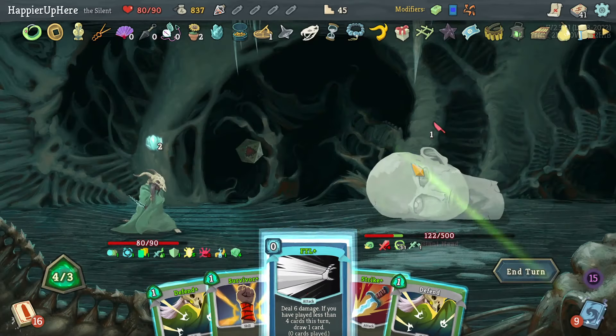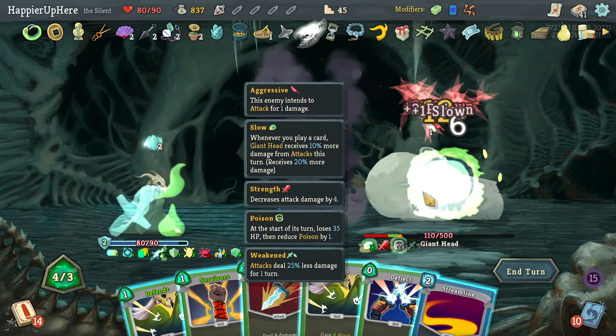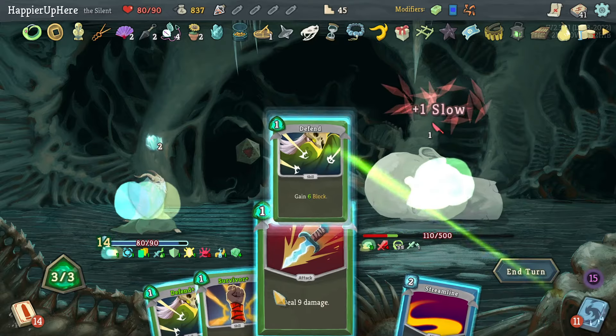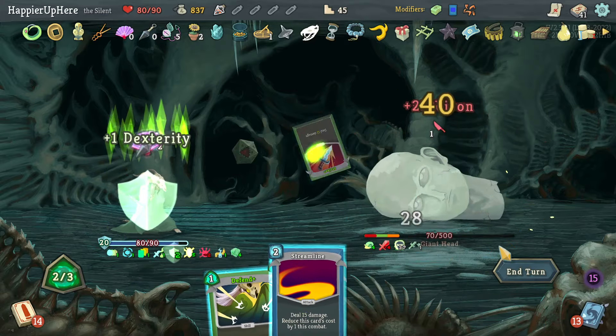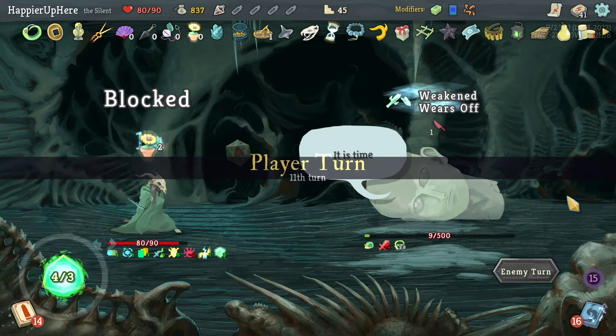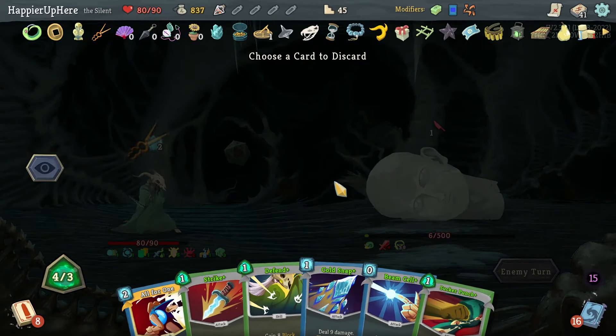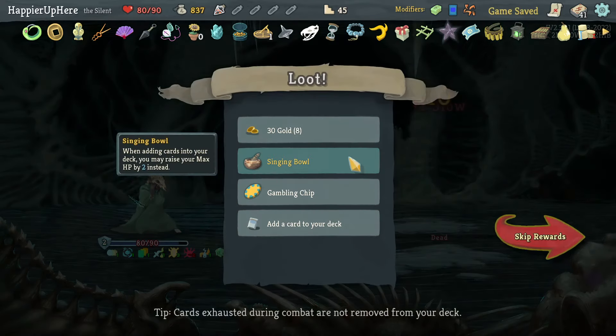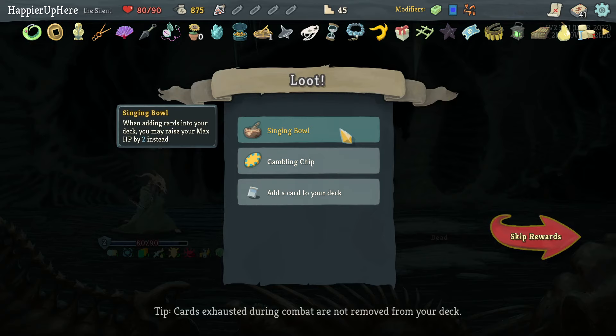There's no way to get Combo or Overkill — even if I play a bunch of cards, I'm nowhere able to play more than 10 or 11 every turn. All for One might have been possible but I need more zero-cost cards for that. When adding cards to deck you may pay two instead, and Gambling Chip: at the start of each combat discard any number of cards and draw that many. Let's take the Bullet Time.